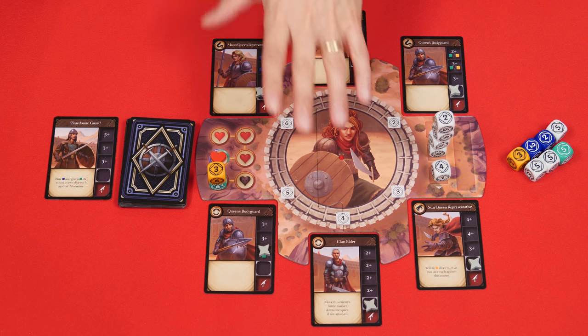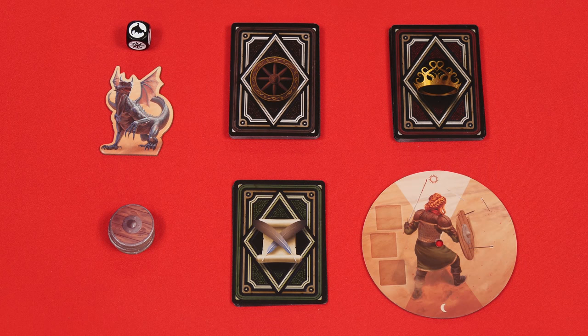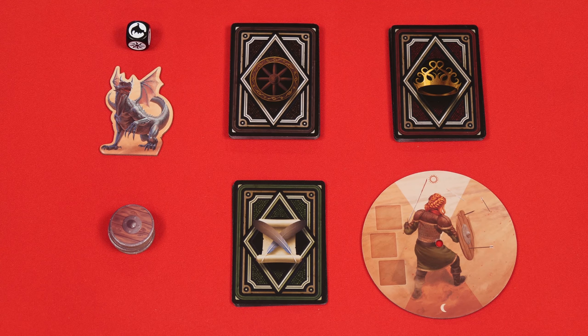What I've shown you here is known as the training or core rules. Once you're familiar with these, there are six modules you can add to the game in any combination to increase the difficulty and provide new ways to play. We're not going to go through all six of these, as you'll want to introduce them at your own pace. But let's go over the first module, known as the Dragonling, to give you a sense of how the game can change.